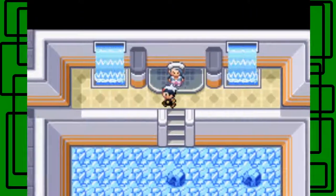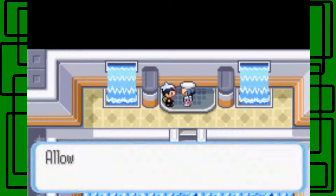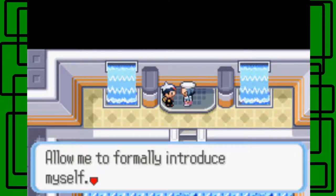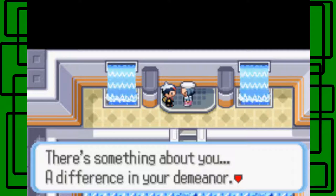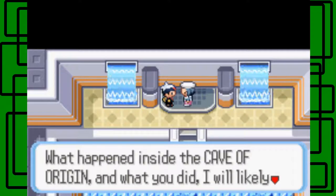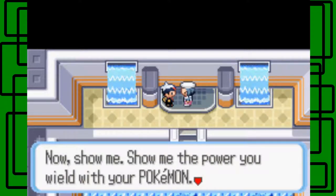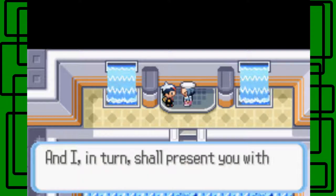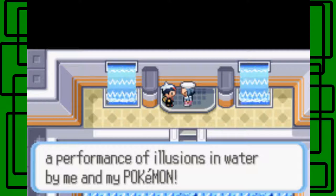Let's talk to Wallace. He says: allow me to formally introduce myself, I am Wallace the Gym Leader of Sootopolis City. There's something about you - a difference in your demeanor. What you did inside the Cave of Origin I will likely learn from our upcoming battle. Show me the power you wield with your Pokemon, and I in return shall present you with a performance of illusions and water.